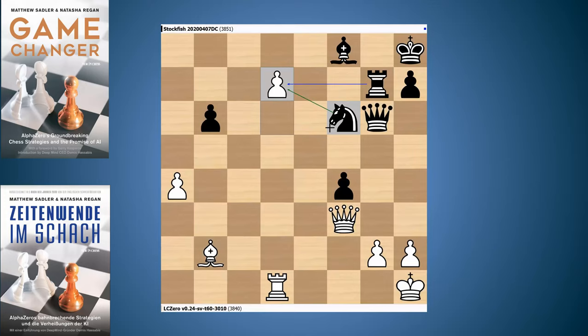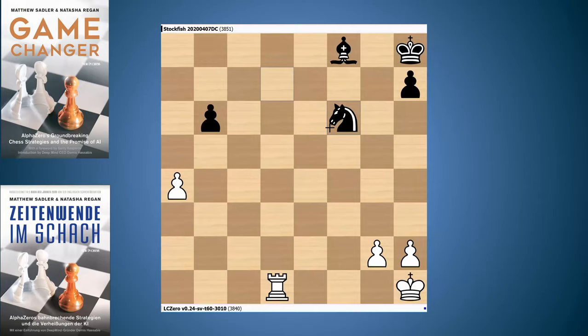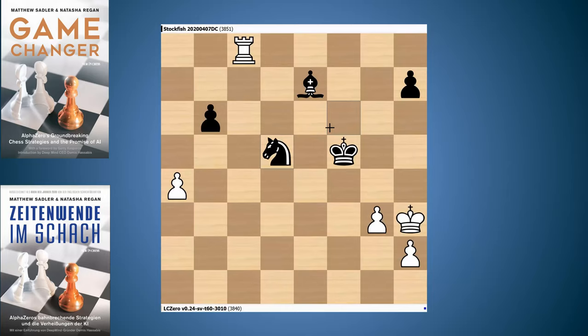A tactical exchange follows: Nxe4, Qxe4, Bb2 attacking the knight on f6, the queen went back to g6, and now d7. Rook takes d7 might be rather painful, but we probably take on f6 first and then go Rxd7. Black played Nxd7, then takes, takes, Qf4, Qf6, takes, takes, and this position is pretty equal — the rook and pawn balance the two pieces. I won't show the rest of the game but will give a link to the PGN in the comments. The game lasted quite a few moves before they found the draw — this was move 64.